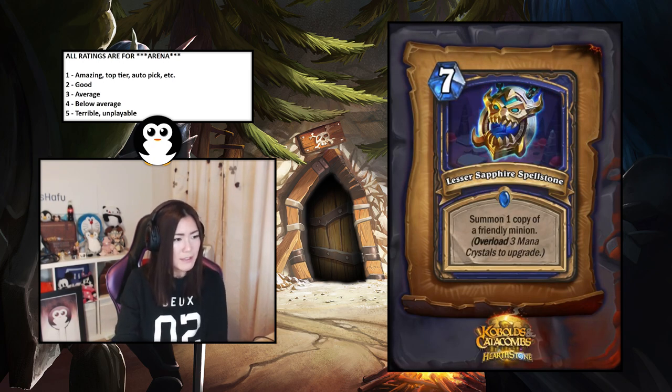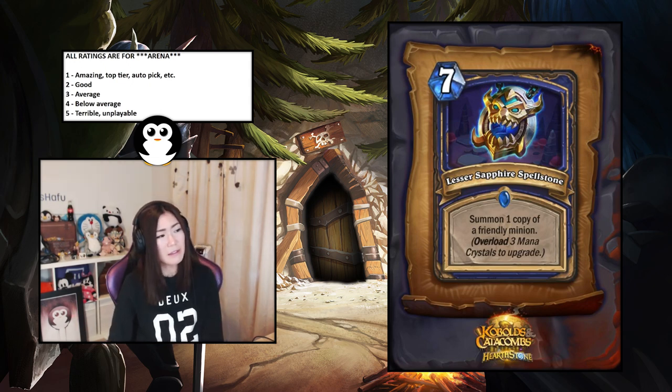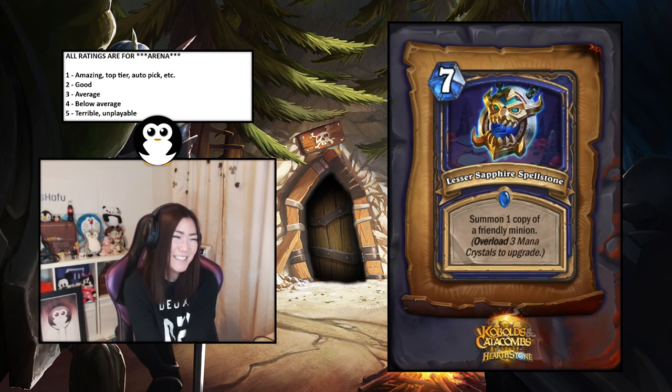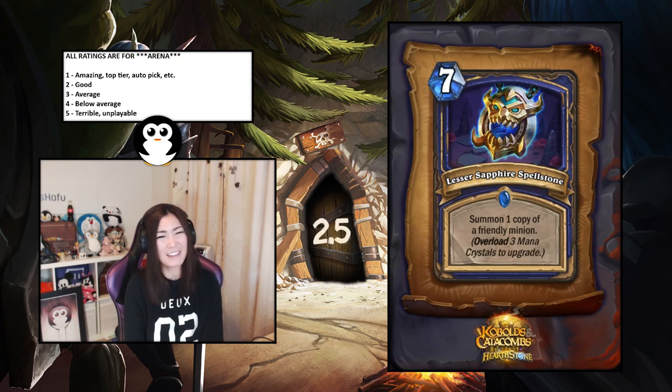Summon one copy of a friendly minion, then summon two, then summon three. It's really expensive but actually quite good if you think about how good Faceless Manipulator is — this is similar for a little more mana. If you can get the overload off and get the double, it's kind of ridiculous. I actually think it's going to be pretty good — I'm going to rate this at 2.5, maybe a two. Final answer: two.